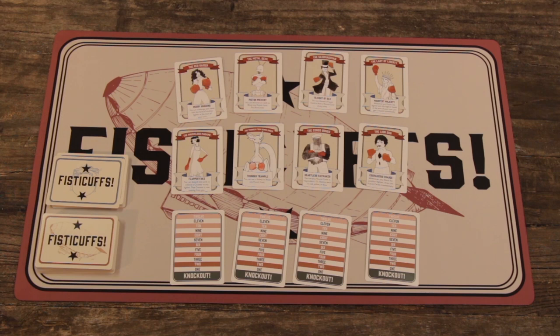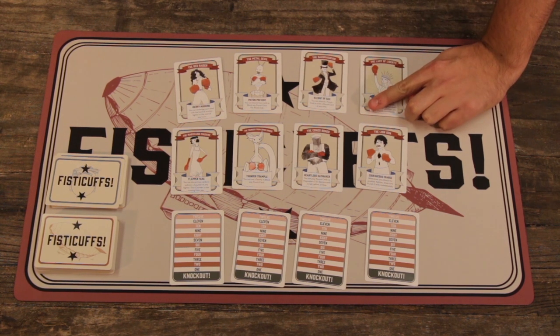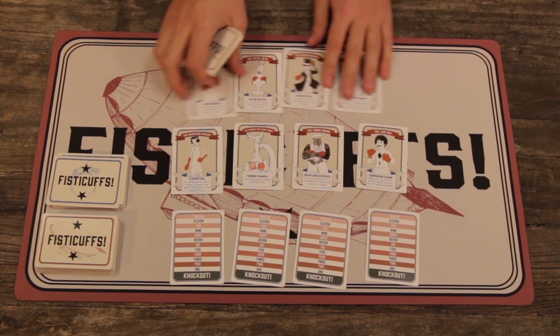To get started, first each player selects their favorite fighter from our cast of characters. Each fighter has their own special power that can really change how the game is played. But if it's your first time playing, we really recommend playing without the powers to keep things simple.